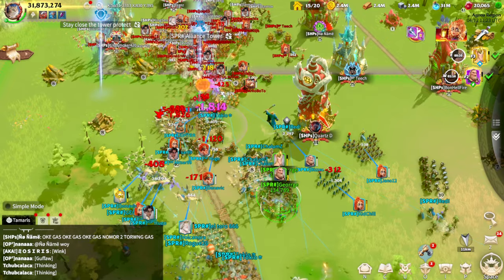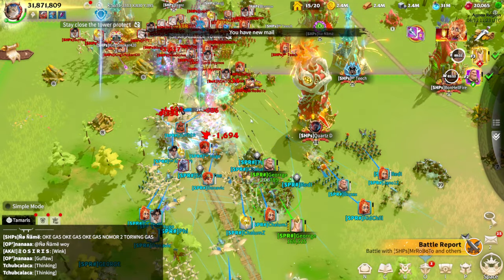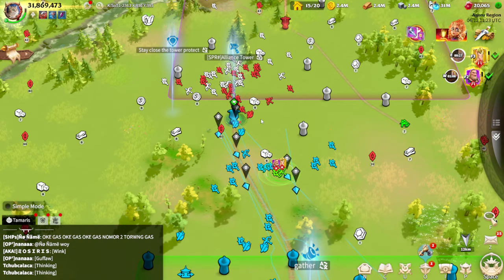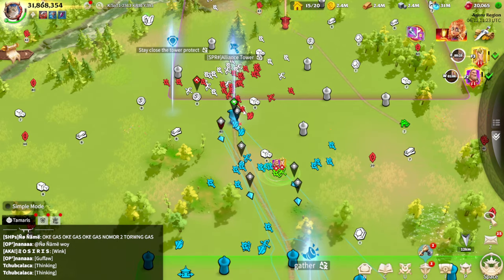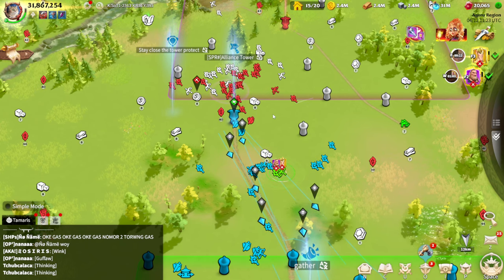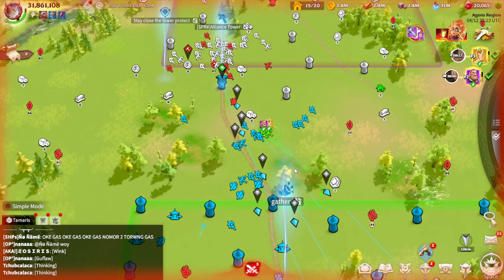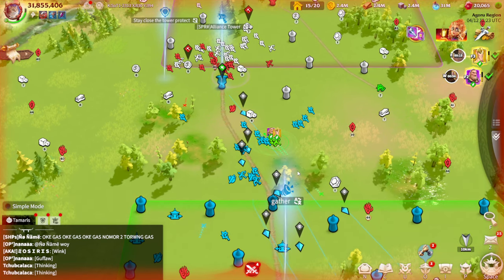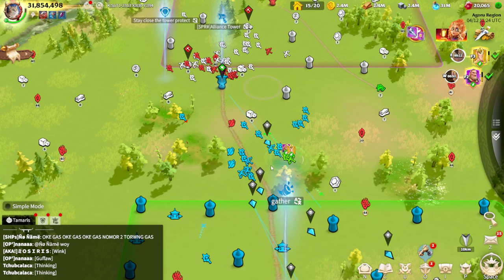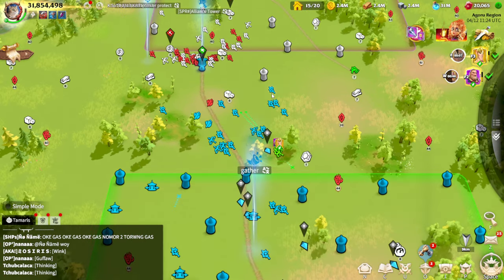I'm not sure why simple mode was turned on but actually it's way better to just see what you are doing here. That's generally how it happens against tier 5 players — when they are in a large group hitting you together, it's almost impossible to stay alive, but your main job should be to try to stay alive as long as possible.